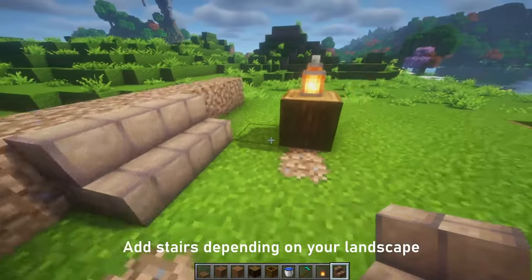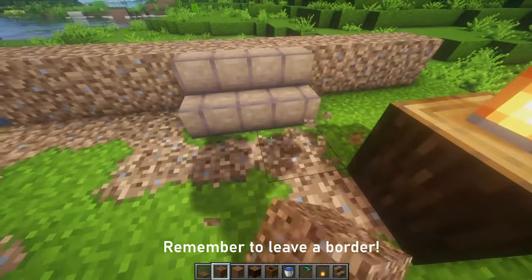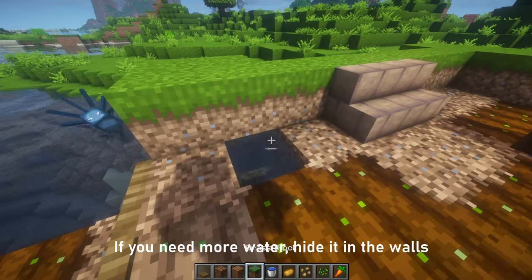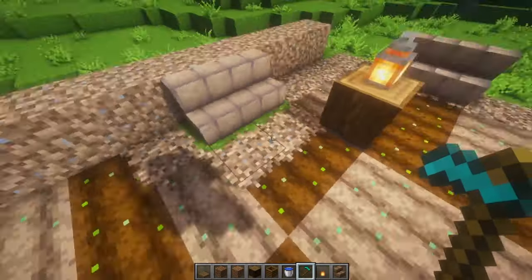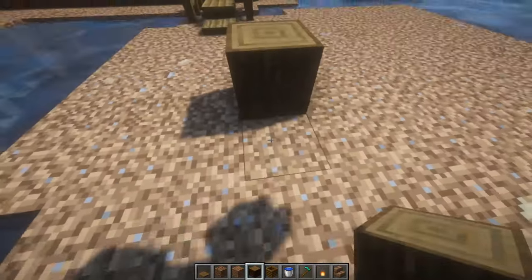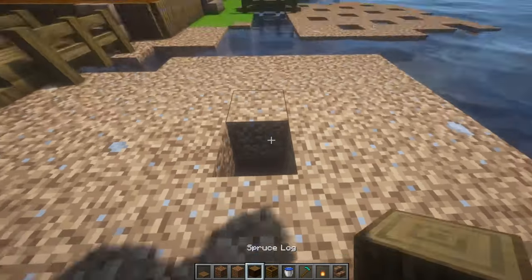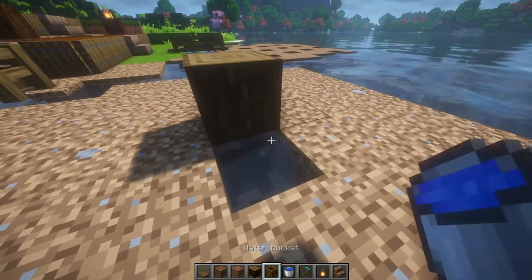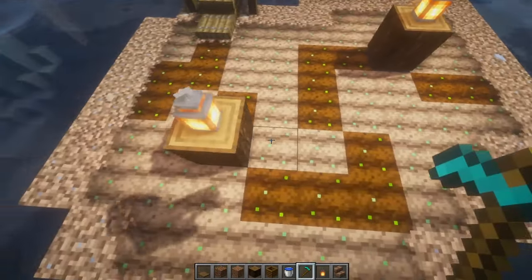Then move to the upper level and repeat the process. Depending on how the islands connect to the land in your world, you'll have to decide where else to add stairs and whether or not you'll need additional water sources. But there are some easy ways you can hide them in the walls. Once that's done, move on to the second island and add your water sources there. Also, till the dirt, making sure to leave water around the outer edge.